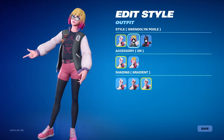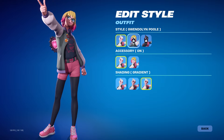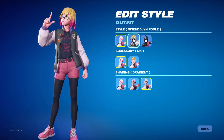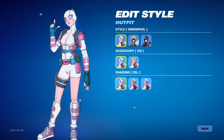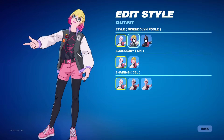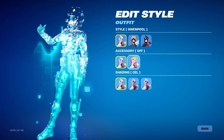Let's see Gwenpool right here. I can't do a 360 because it's not unlocked — I wish they would let us. What do you guys think? This is with no cel-shading — she looks pretty awesome. Put on the cel-shading, that's how she looks. She looks good. That's insane.